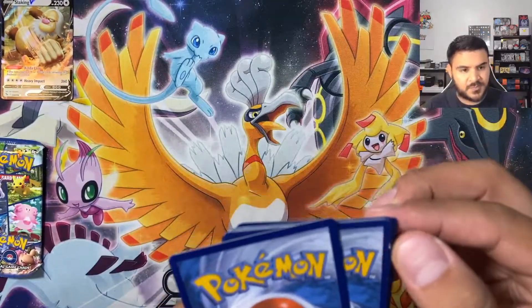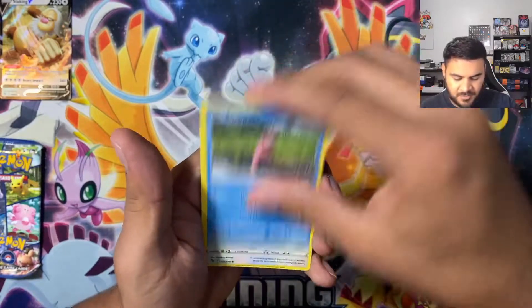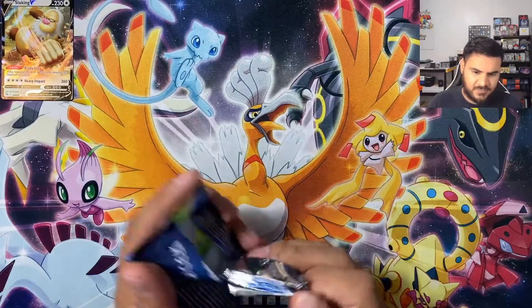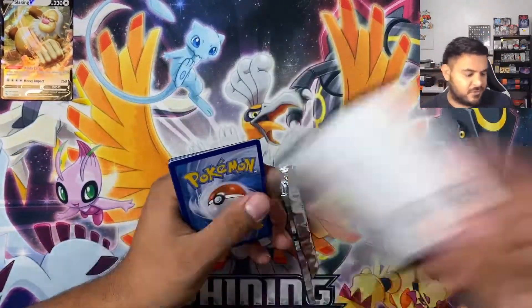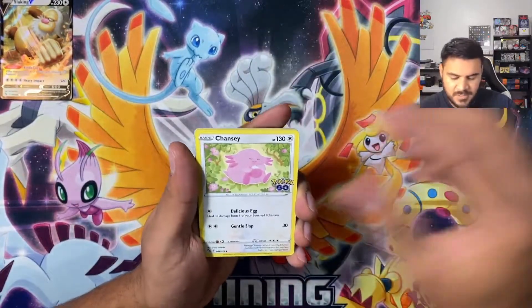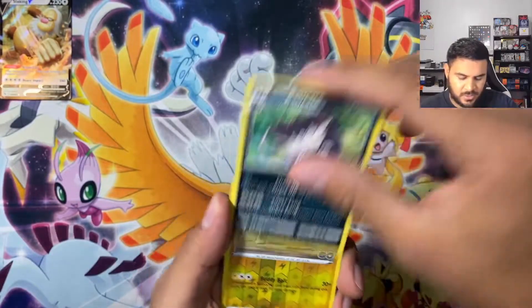This one has pretty good damage on it already — oh yeah, this one too actually. Let's see if we can get one more hit out of these last two. Just an Exeggutor, going into a Blastoise — not bad, I guess. The Venusaur and Blastoise Radiance are in this set as well, so those would be pretty cool. One more pack left — this looks like it's going to be a quick and short sweet video.